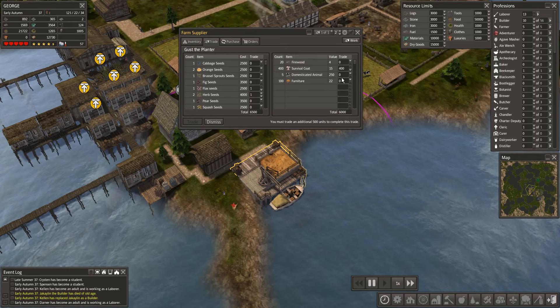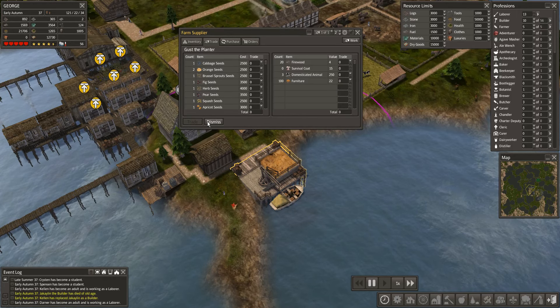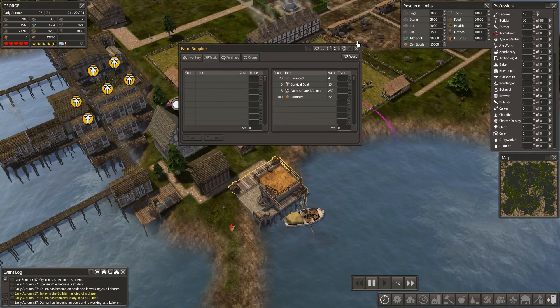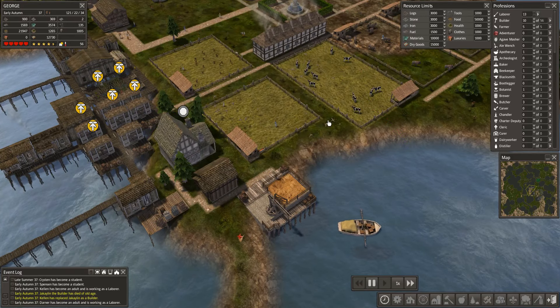Let's see what we can get. We need an additional 500 units, which is just two domesticated animals. Holy crap, look at that trade — get out of here!